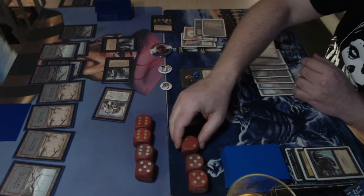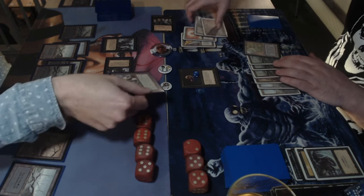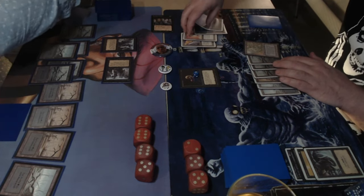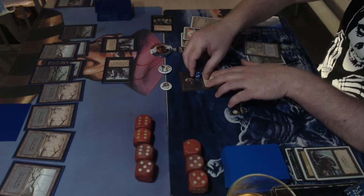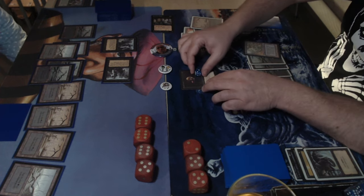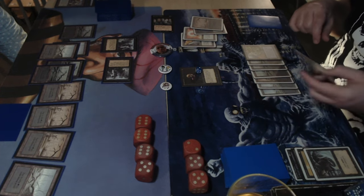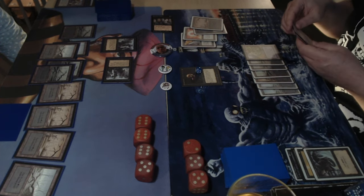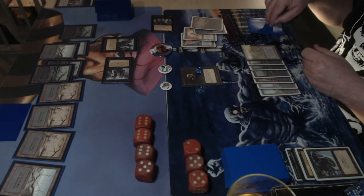Michelle sends back a knight, takes two damage going to 12, and the juggernaut that couldn't attack destroys itself. This is really good news for the Cabal Ghoul — it's now a 3-3, meaning it can start blocking black knights and potentially attack, putting pressure on Michelle's life total.